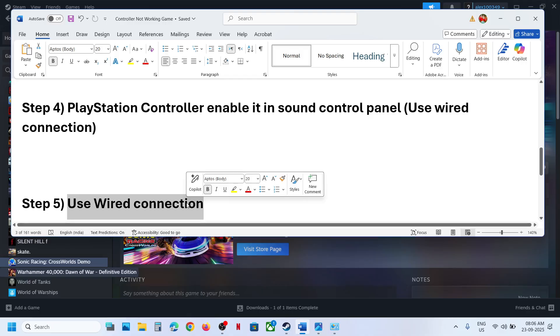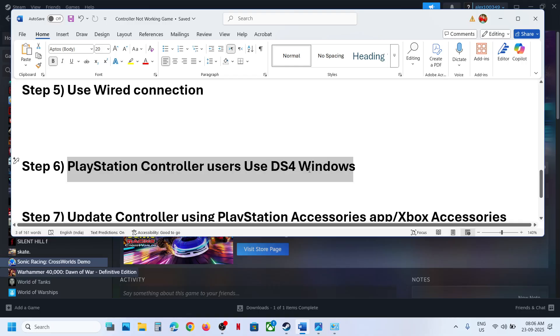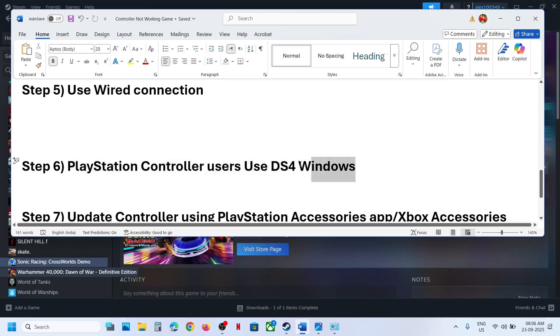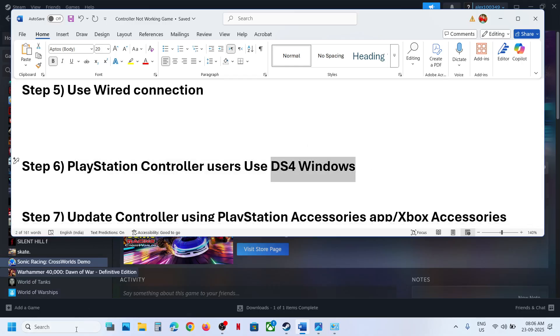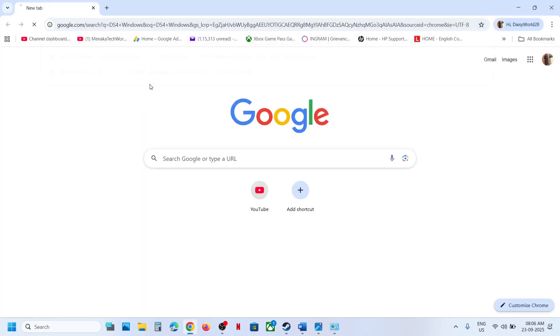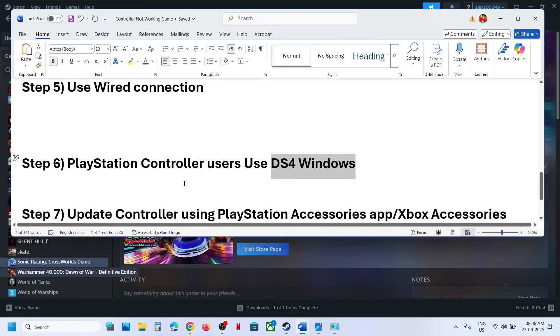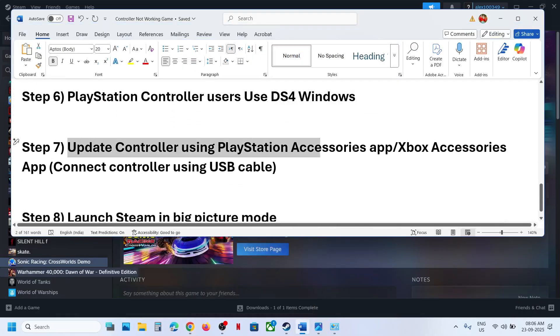If still not working, try using a wired connection — connect your controller via cable to the computer and check. PlayStation controller users can use DS4Windows. If you have this application installed you can use it; if not, search for it on Google, install it, configure your controller, and check.